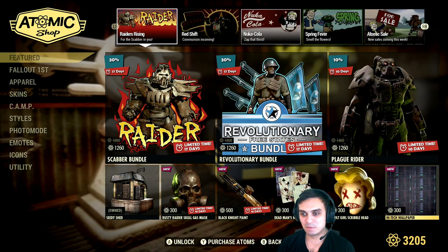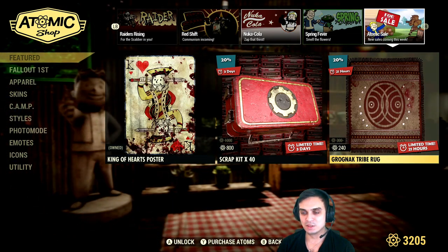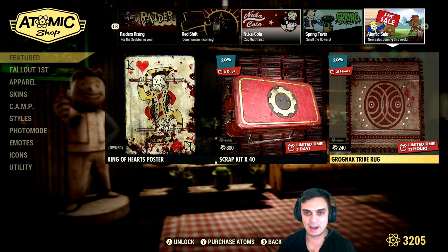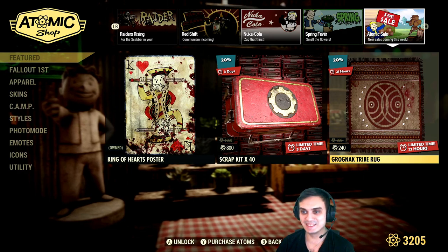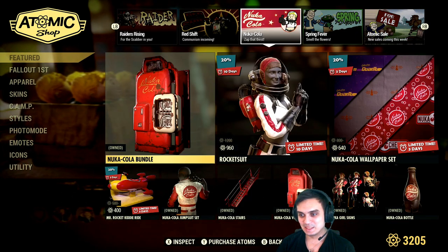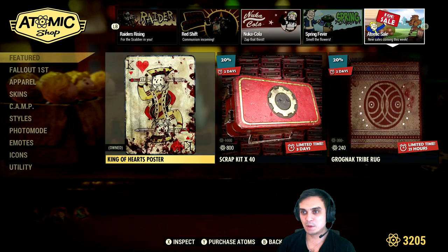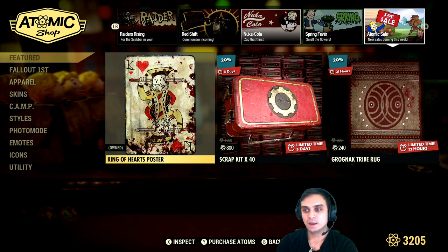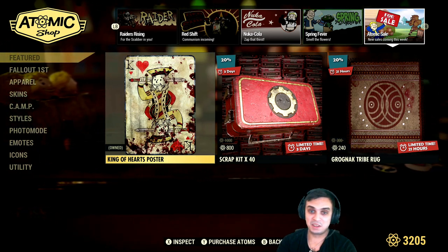In my opinion, these small items such as rugs, decorations, lamps, whatever — the highest price should be like 50 atoms. This is crazy. Anyway, that's my personal opinion on that. I ain't gonna go for it. If they put it up for 50, I'll take it.